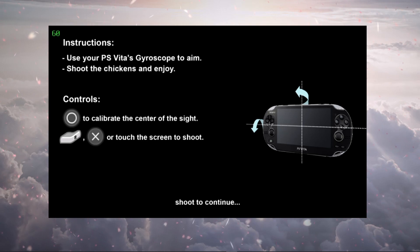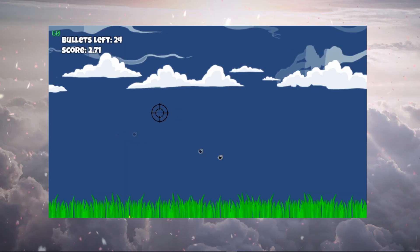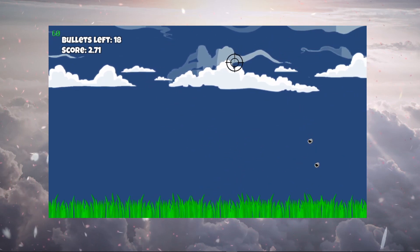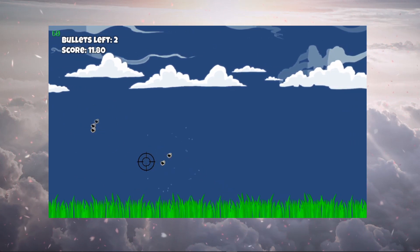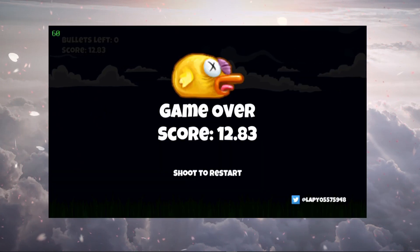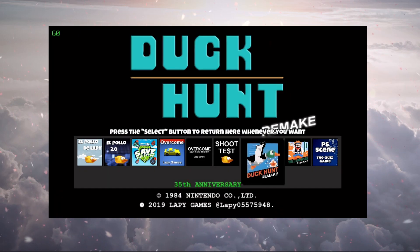Use your PS Vita's gyroscope and Circle to aim, shoot the chickens and enjoy. Circle to calibrate the center of the sight, X or touch screen to shoot. Oh damn, this is gonna be — that is pretty cool! You're actually using the Vita to shoot, but since I have it laying down on my table it's a little difficult. Very nice concept to use that gyroscope — there are so many features of the PS Vita we need to use more often. Shoot to restart — let's press Select. I like that a lot; I'm going to have to get into that one.